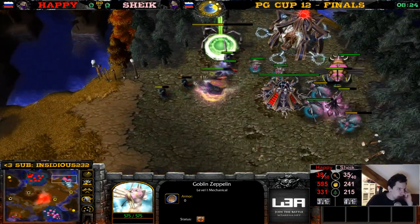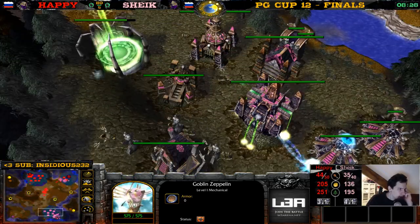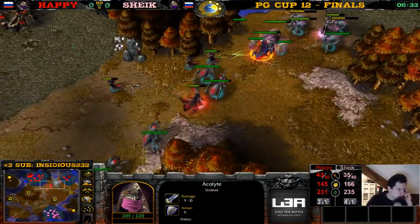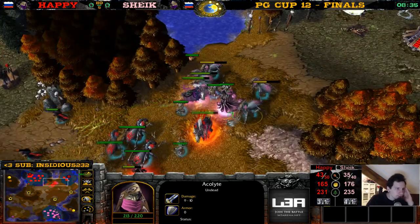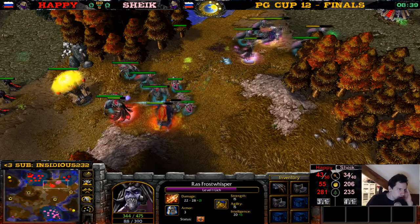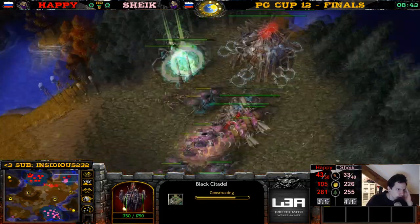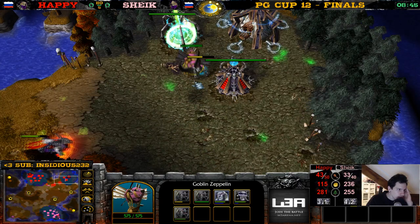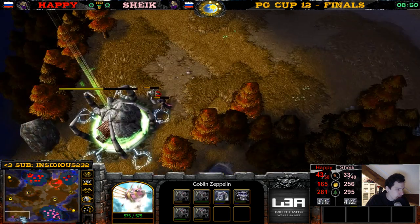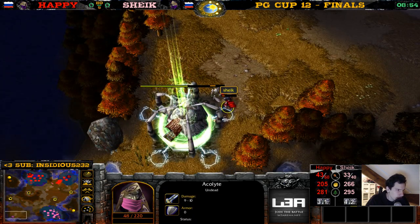The acolyte is running for its life! Is Happy going to defend? He's going to defend — not going for a base race. It would have been an easy cancel on the slaughterhouse and maybe kill some more units, but he goes for the defend. I think Chic can hold. Chic doesn't have the orb yet either, but he does have plus 21 damage on that lich. Black citadel is going up. Chic is expanding here, but the skeleton scouts it.